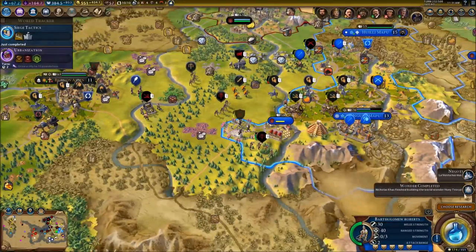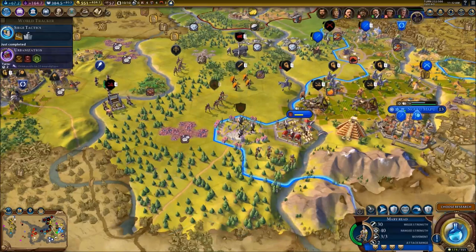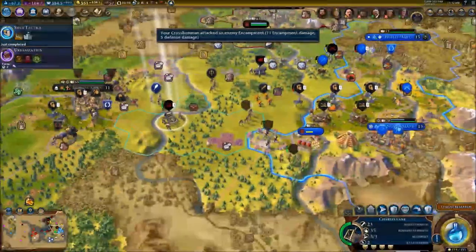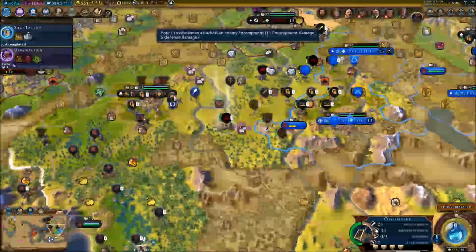A wonder has been completed - that's good. We're going to continue the assault with Mary Reed. Our two big pirates are doing the job. I have two other named pirates as well - frigates - that are going to start assaulting.